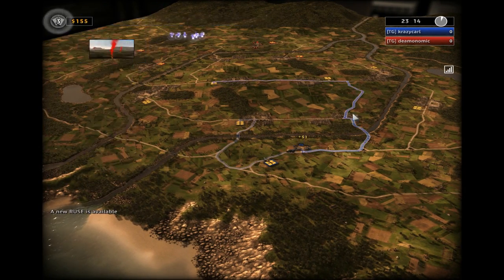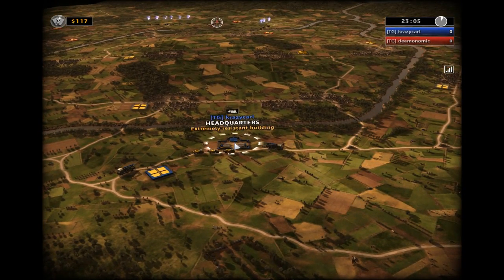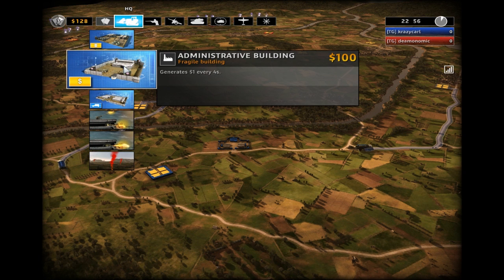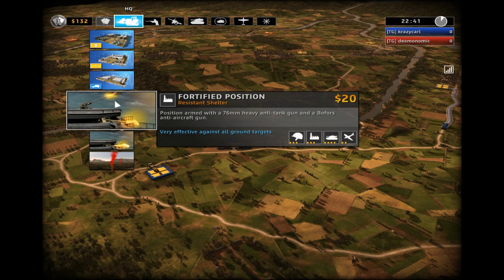A little bit more about the map layout and the characteristics you can use to your advantage. We have trees, we have rivers, we have bridges, we have roads — all things that you can use to your advantage. You can use bridges as choke points, roads to travel faster, and woods and towns to set up ambushes. Certain units can go in the woods and certain units cannot, so you just have to learn which units can and cannot.